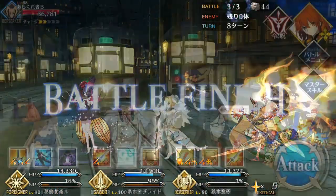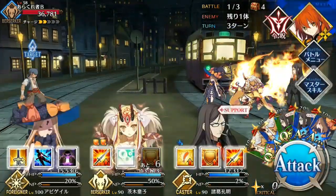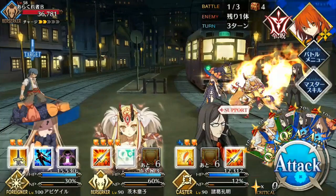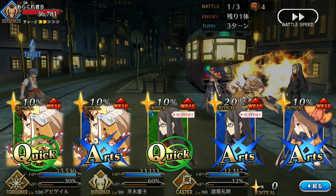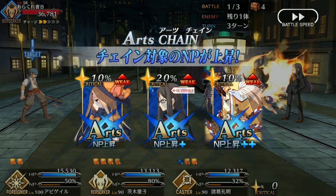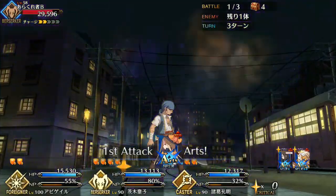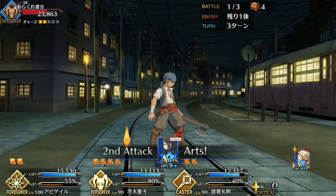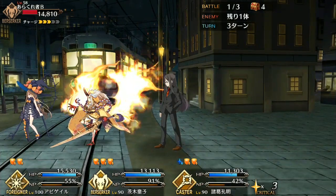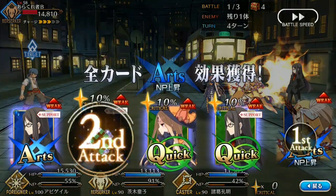As a berserker, Ibaraki needs defensive support, so pair her with Waver, Hans, Mosh, Maria Lily, Tamamo, Nero Bride, Jean, Dayan, or Irisveel. Mosh and Tamamo are especially good choices — Mosh can provide the hard defensive options she needs with invincibility, and Tamamo's cooldown reduction ensures Ibaraki can always keep her skills active. Offensive support is important too, so Nightingale, Liz, Iskander, Caesar, Shakespeare, Shuten, and Talena are good choices as well.